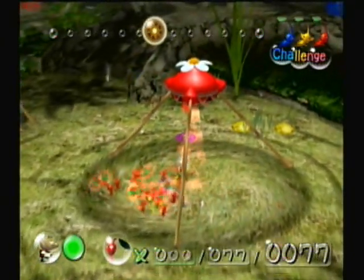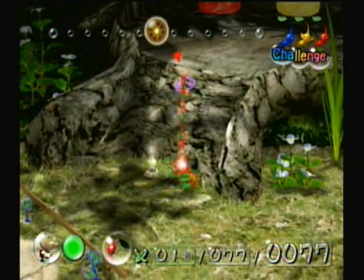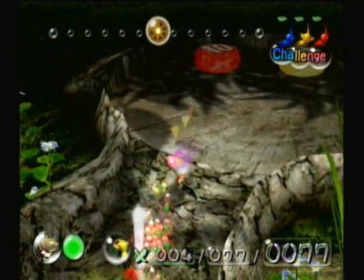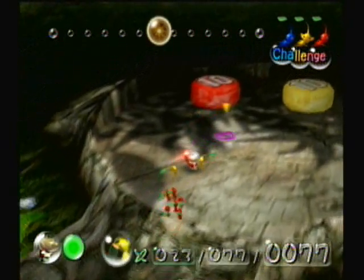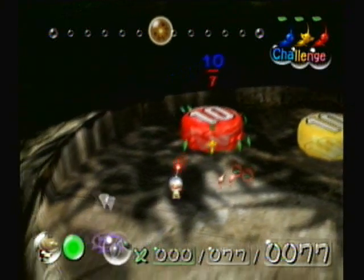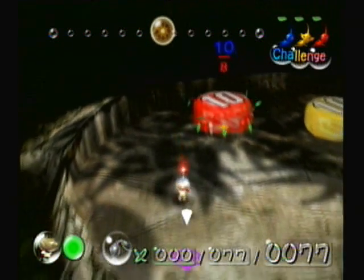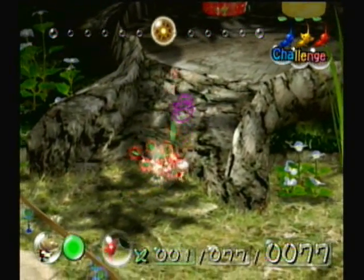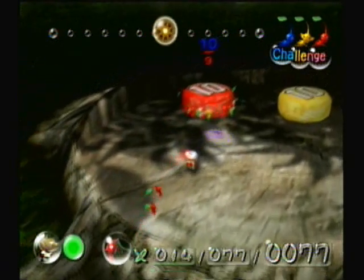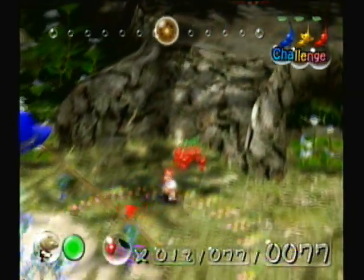There's a five blue pellet right there — I'll worry about that in a little bit. Getting these guys up there — that's not gonna be enough. Or maybe... Okay, not enough, I need one more. Stupid red Pikmin. Now we can get away from here.